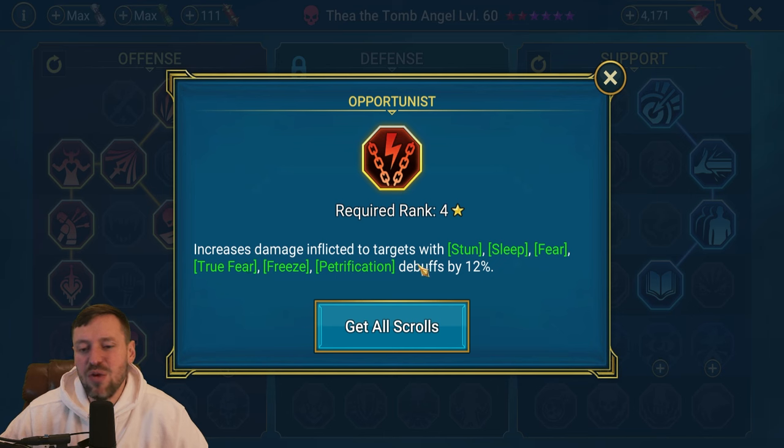Those two champions - absolute beasts. So Thea is sort of mid-tier for arena. Let's check her out in dungeons, where she shines a little bit more. She's not going to be great in Spider Normal, so we'll use her in Spider Hard. We're only on stage 2. I'm going to boost her turn meter with Arb - we've got Thea in the lead for that extra attack aura - and throw out those hexes.